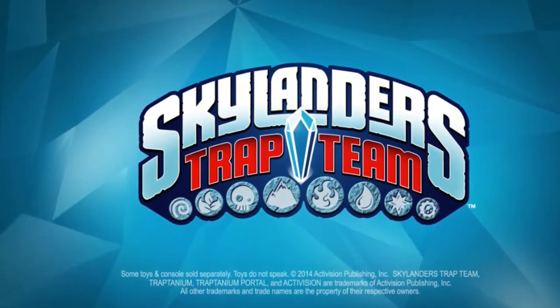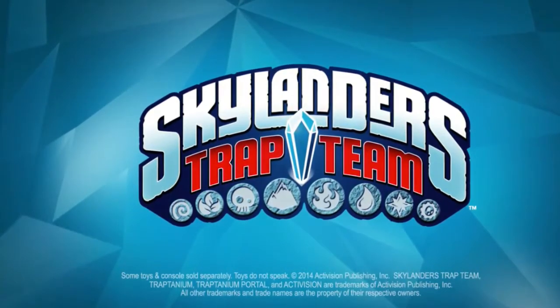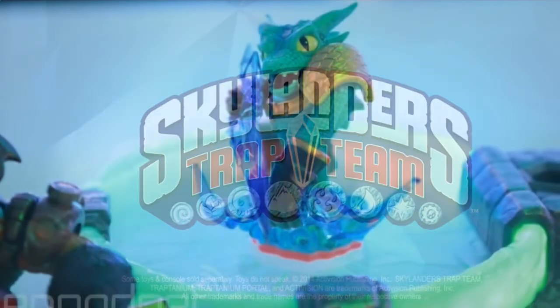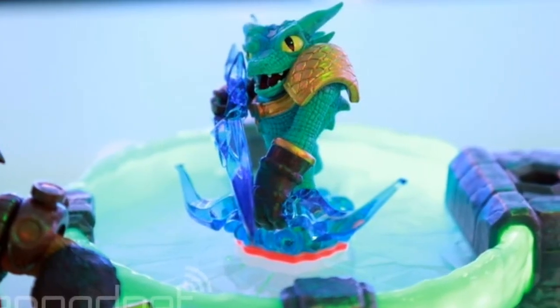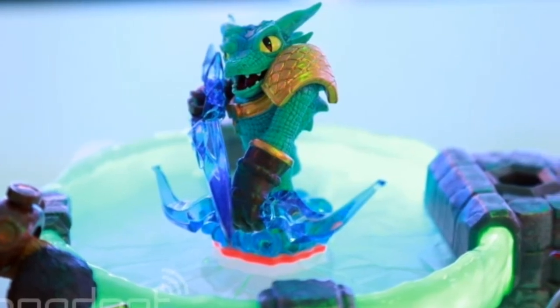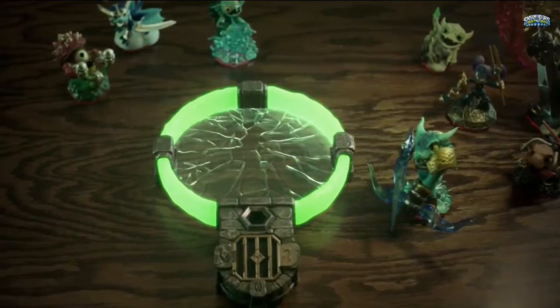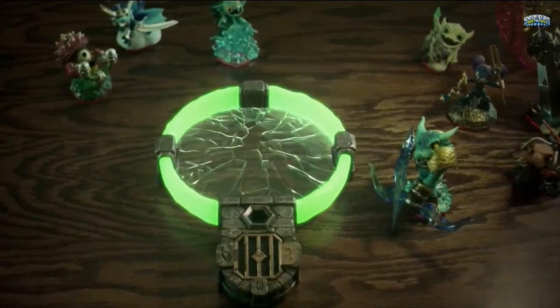The new Skylander Slingshot — I think that's the water crocodile's name — is cool. You see him on the portal, you put your little trap thing in, and you trap that enemy after you defeat them. It's probably like a boss or something.